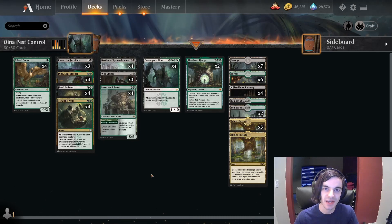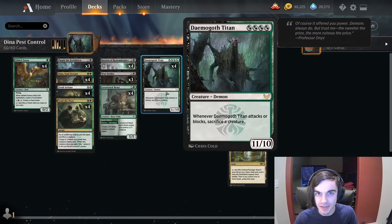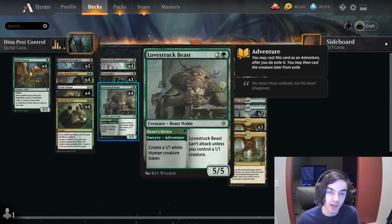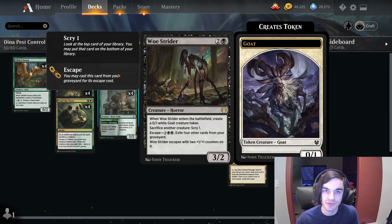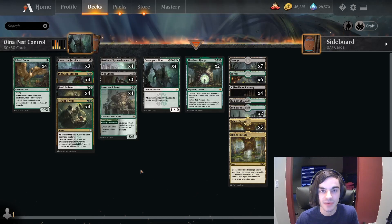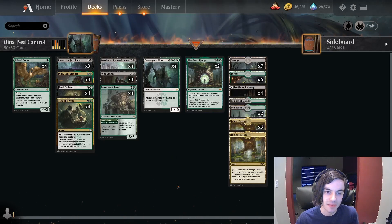We make a bunch of pests, sacrifice them, and kill our opponents that way. We're running Gilded Goose to ramp things out faster, Fiend Artisan to help find Dina or Daemogoth Titans, Lolth — which can make 1/1s and also be a good speed bump against aggro — Woe Strider as a free sac outlet, and Great Henge as another way to get more value out of our creatures and also ramp us to some extent.